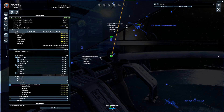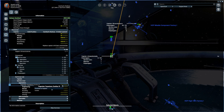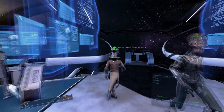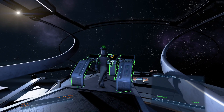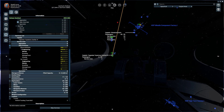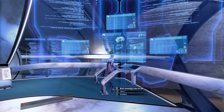Remember those people I told you to hire aboard your courier — the ones you transferred to the freighter — the captain, some engineers and the cheap crewman? You'll have to appoint the cheapest crewman as the new captain of your freighter and get your skilled crew members back onto your courier. Then you can proceed with selling the ship.